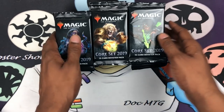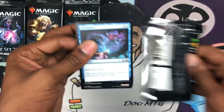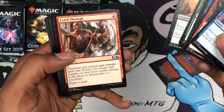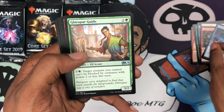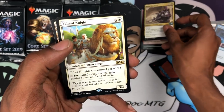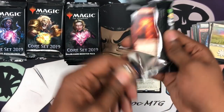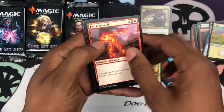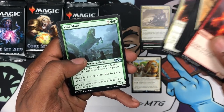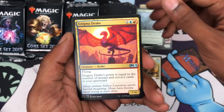Let's just go ahead and open it — nothing specific I'm looking forward to, just a nice chill opening. I'm not going to go over the commons because it is a core set after all. First pack we got a Garper Guide, Lightning Mare, Regal Bloodlord — nothing too spicy. Next pack: anyone have a really good record at their pre-release? We got a Fiendmare and Enigma Drake.